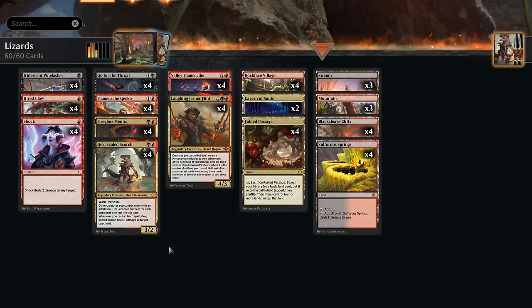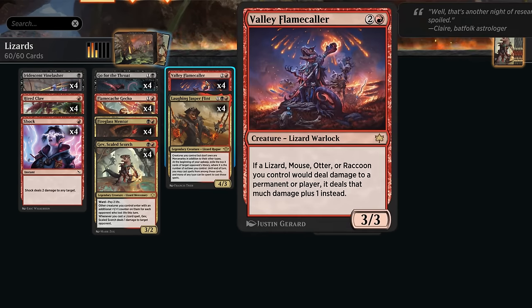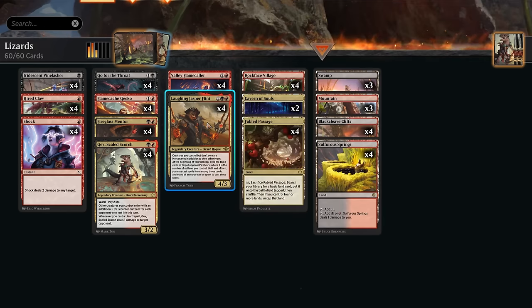At 3 mana we've got some great curve toppers with the Valley Flame Caller, a 3/3, saying if a lizard we control would deal damage to a permanent or player, it deals that much damage plus 1 instead. So that also applies to the damage from our Vine Lasher or Hired Claw, even the damage from Gav, and if our creatures deal combat damage to opposing creatures or to the opponent directly, they also deal 1 additional damage.